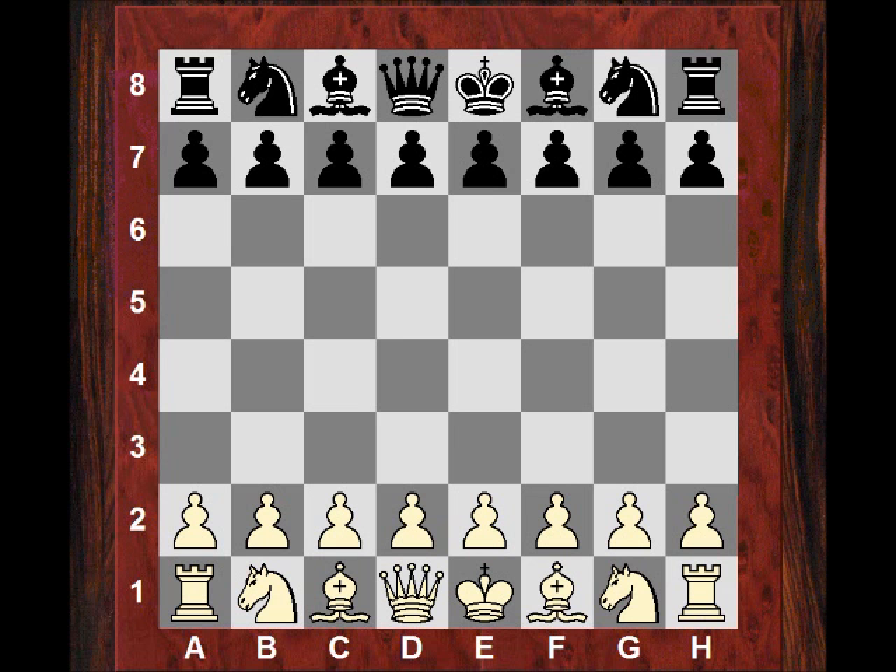Morning all. I thought we could have a look at the very interesting game from Tata Steel which occurred in round 5 — Yifan Hou playing white against Hikaru Nakamura.